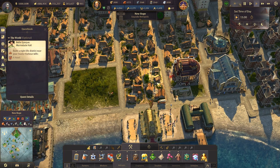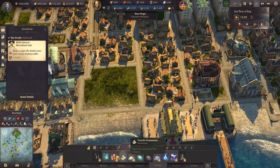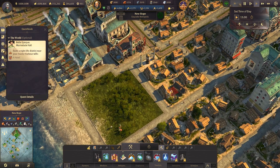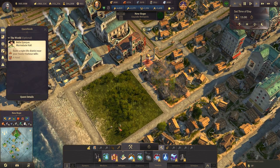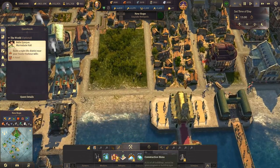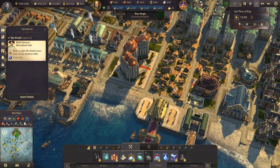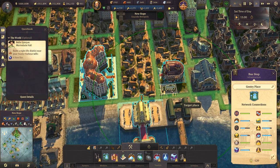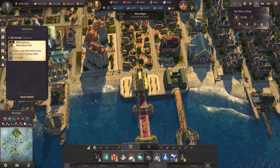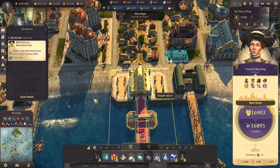One additional task is to build the hotel. I cleaned up a little bit in here and I think we're going to place the hotel right in here, which also means we're going to destroy additional houses — a lot of rebuilding but it's okay. We got a place for a new hotel — very good. The hotel is in range — luckily yes, so this is in range. Build a nightlife district near the tourist harbor.